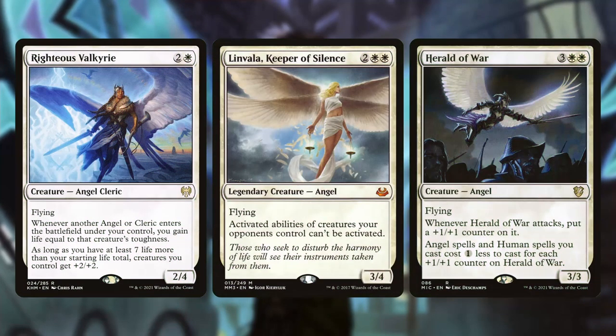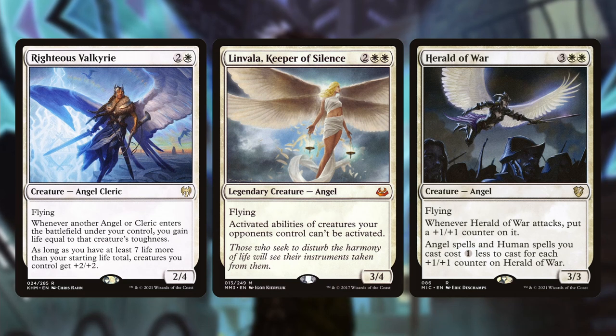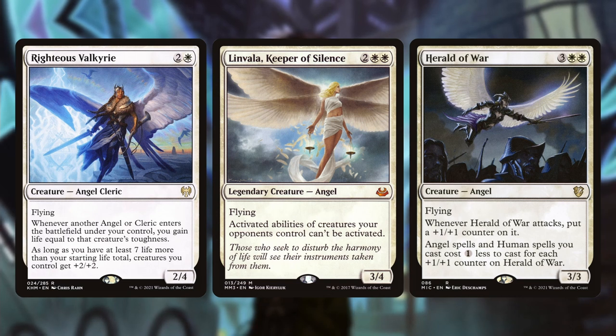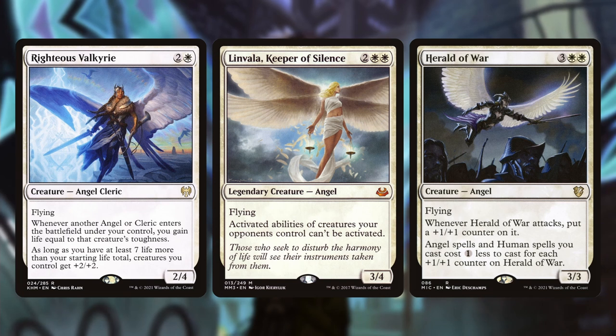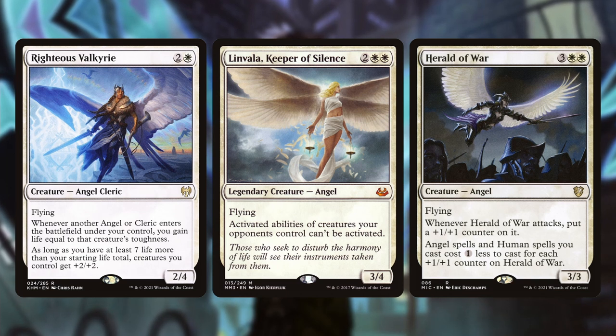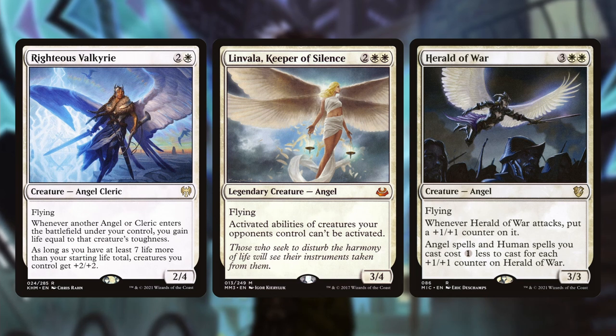Outside of buffing your board state and big angel threats, you also want to run some angels that interact with your opponent's board state. Linvala shuts down activated abilities of creatures your opponents control — if you're playing against an aristocrats deck or anything where opponent creatures have activations, Linvala will shut that down very quickly unless they have removal for her. It's kind of like you just put a pause on the game and get to keep doing what you're doing.